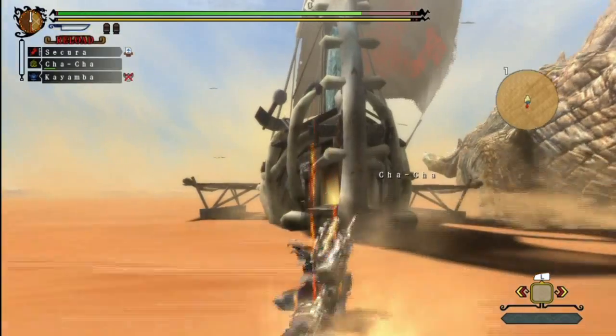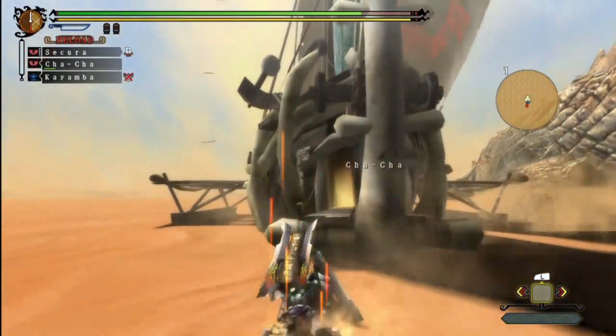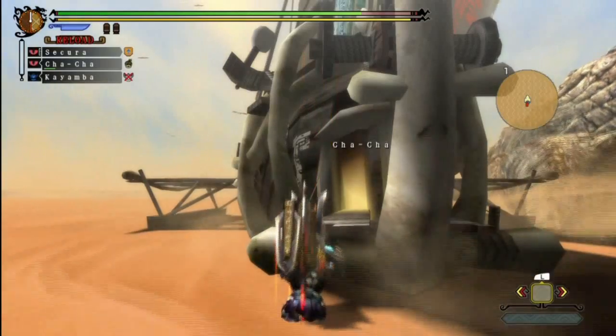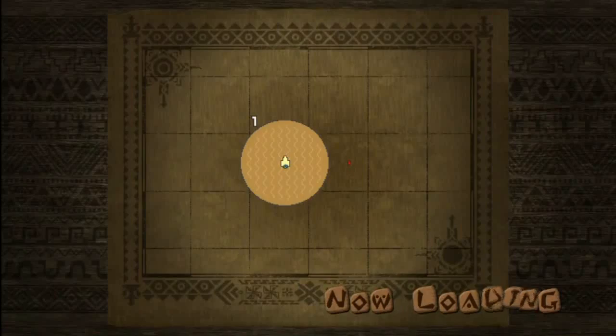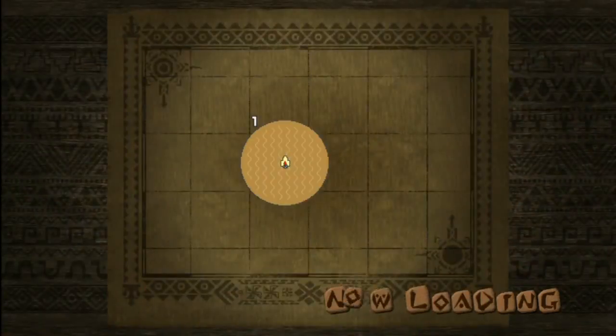I have no idea if he's actually weak to dragon or not, but I figured he was, so that's why I'm using the obelisk again. This is one of the upgraded versions — I mean, I'm using G-rank armor, so the weapon's probably upgraded as well. They hate this fight — it's so tedious and so damn long.